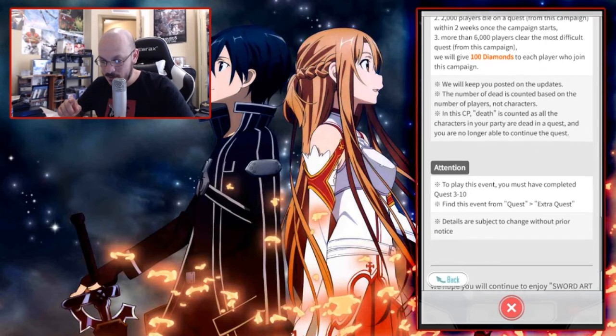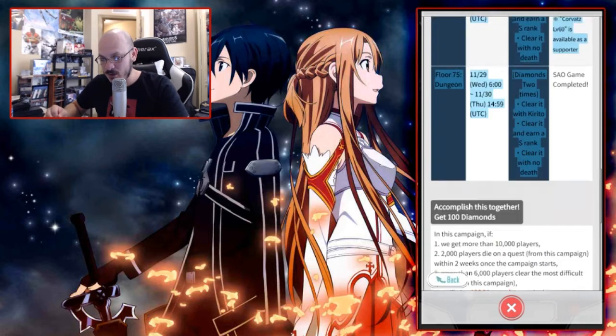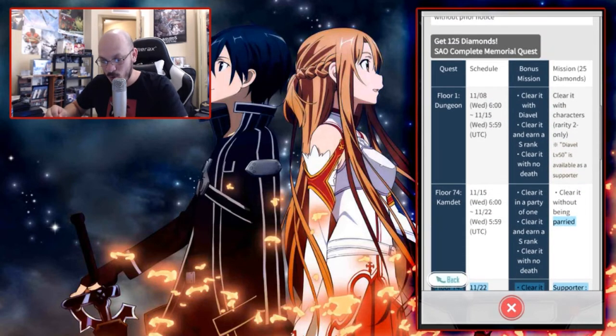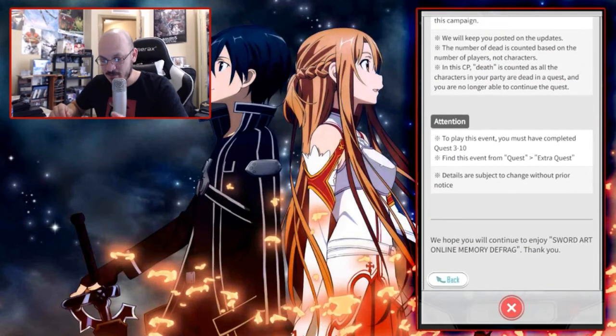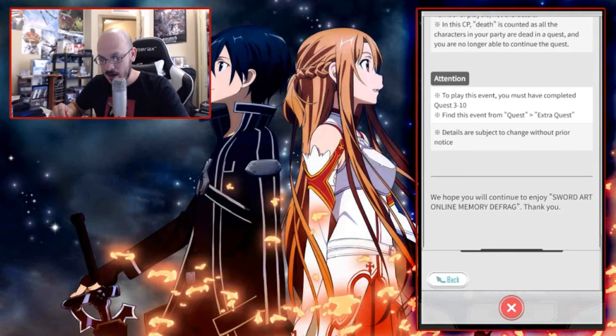In this campaign, death is counted as all the characters in your party being dead in a quest and you are no longer able to continue the quest. So if your characters — all of them — die, you are no longer able to continue. If you die on floor one, you cannot continue. Also, to play this event you must have completed quest 3-10.